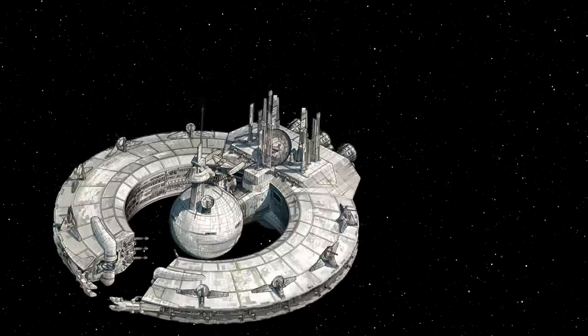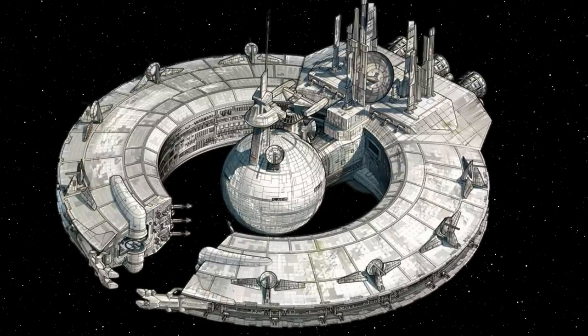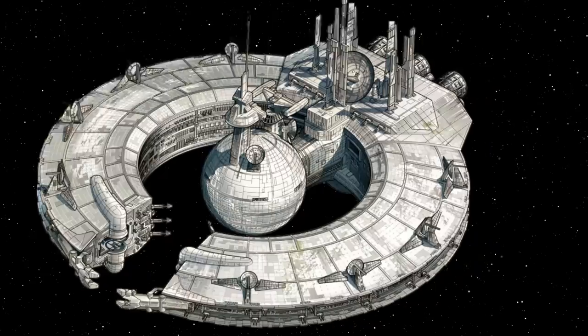At number one, we have the Lucrehulk-class battleship. This is basically everything I want in a carrier. It's extremely hard to destroy, it has a very impressive point defense system with hundreds of laser cannons, and it can carry over 2,000 fighters. It also has offensive potential with its long-range turbolasers. You can station it at the front or back of a fleet. Really, the Lucrehulk gives you a lot of tactical options, carries a boatload of starfighters, and in my mind, it is the best carrier of the four discussed today.